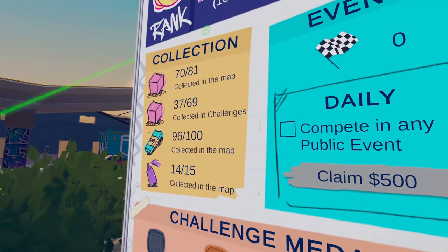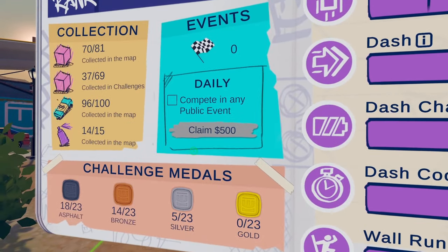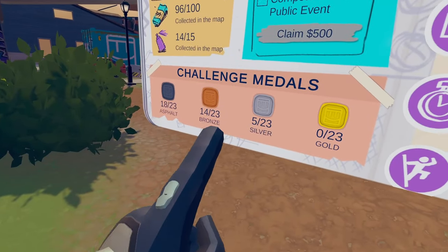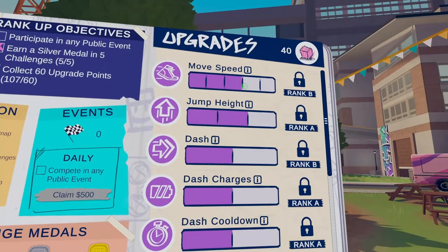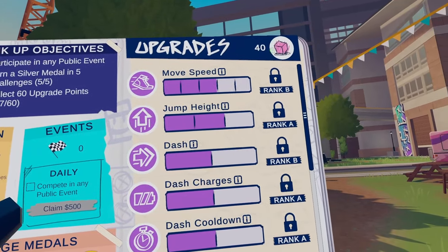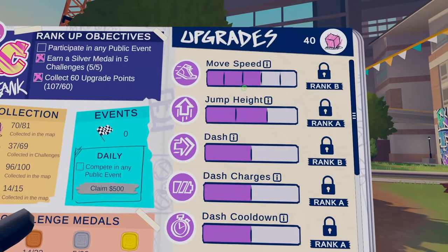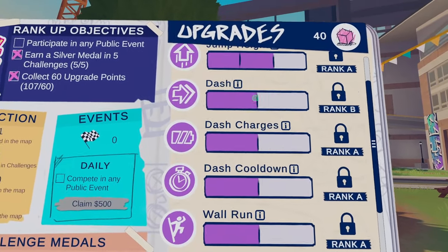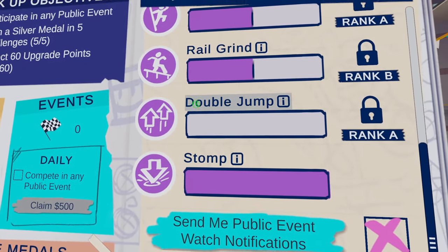As you guys can see, this is all the collections and everything that I've collected throughout the map, and there's even cool little daily events that give you cash rewards. It also displays the amount of challenge medals you get. Another cool thing about this UI is whenever you're through the map and you're collecting upgrade points, all of it goes to these actual upgrades. You could upgrade your moving speed, your jump height, you even get like this little dash ability. You're able to wall run, rail grind, stomp, and even double jump.